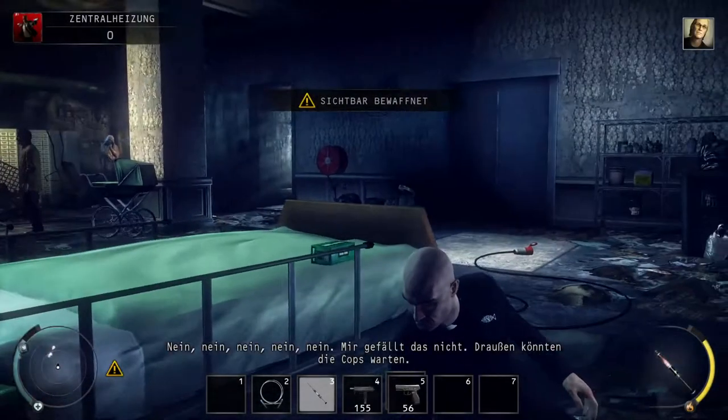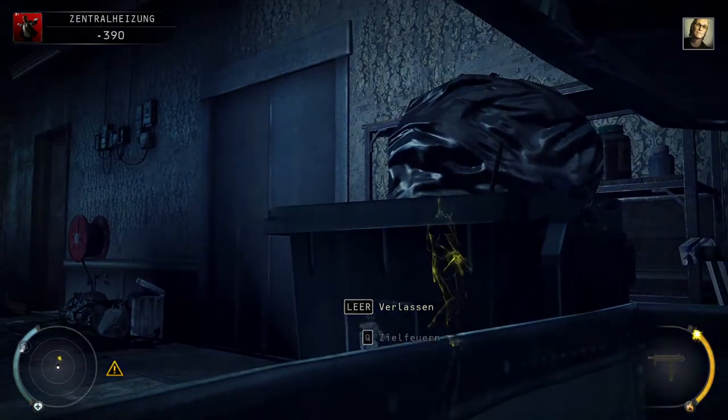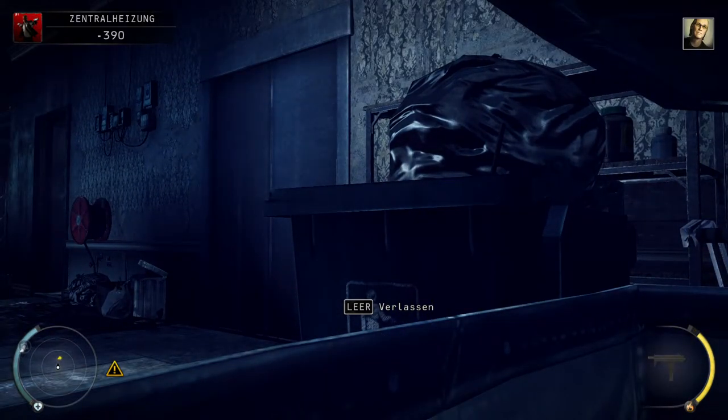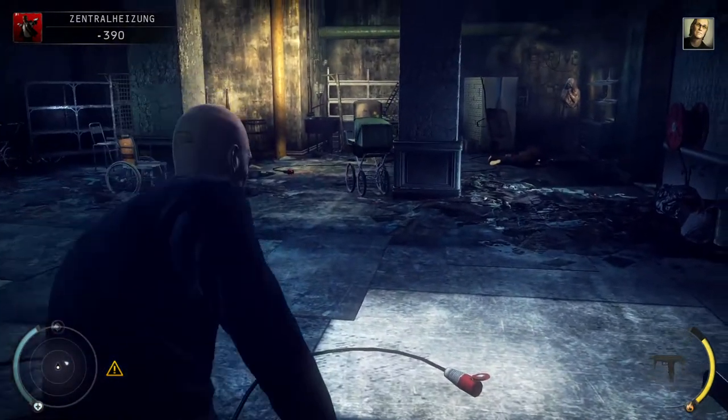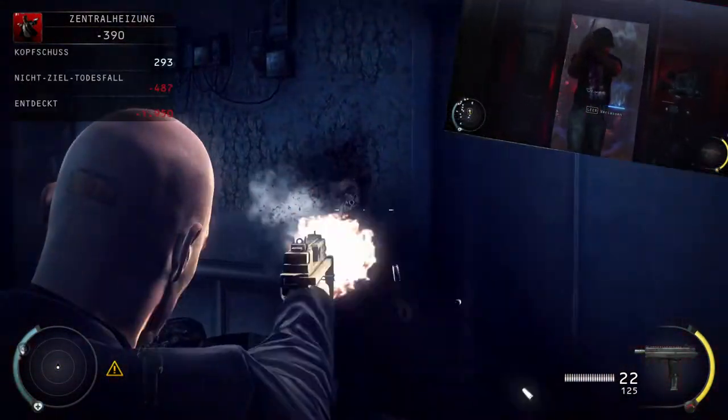The central heating segment of the mission Rosewood is full of bugs. Let's start with the first room, where this elevator door has no collision for NPCs. This bug drags through the whole game, so you might see this in some other missions as well, like in the mission Hunter and Haunted with the one-way mirror.